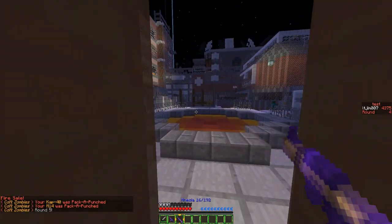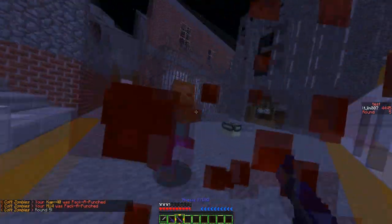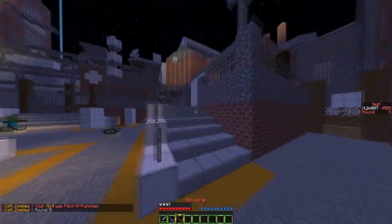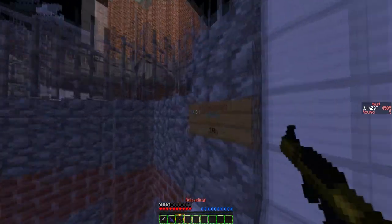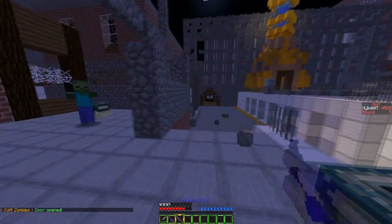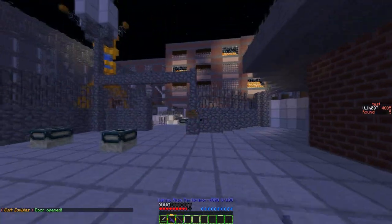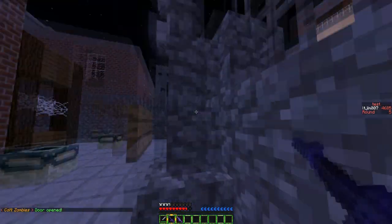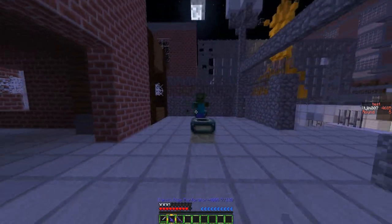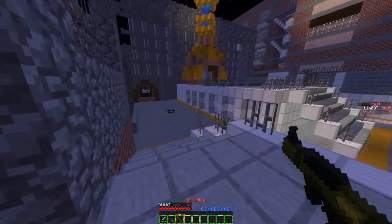Pack and punch — honestly this plugin is amazing. I don't think the original developer is doing it anymore; someone else took over, but it's still updated to 1.8 and it's just brilliant. We've opened the door and the zombie spawners behind the door start working now that the door's open. It all links together. I'm going to show you how to set it up in a second.